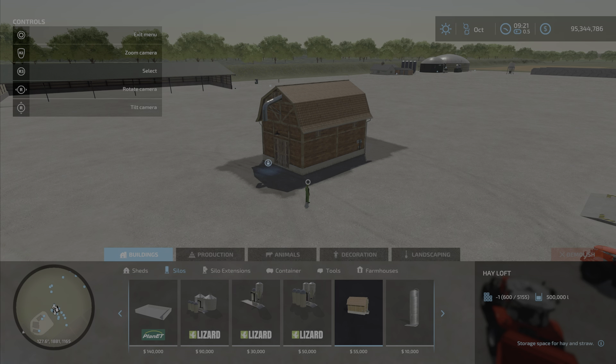It doesn't list the capacity on the mod hub, so there's a disconnect between the mod hub description and what's in the game. Nevertheless, it's going to cost you $55,000, and it costs $15,000 a day — I wish they would have that information on there. It takes hay and straw, apparently 500,000 liters cumulative.